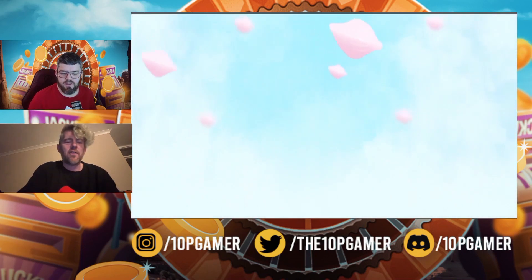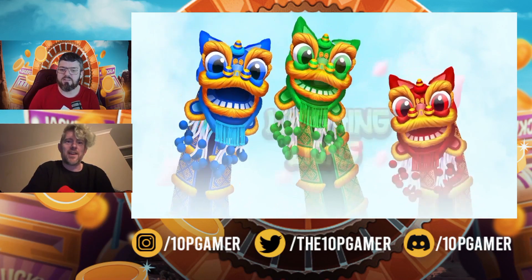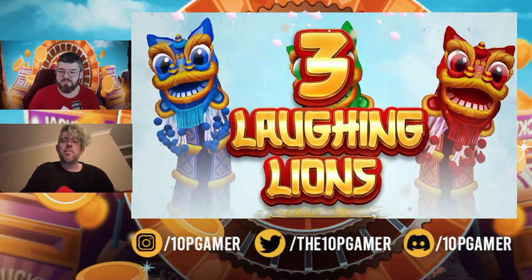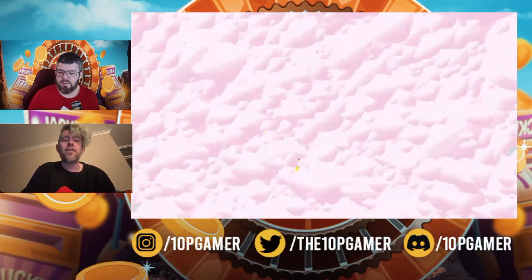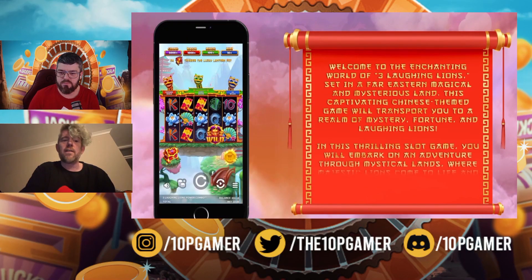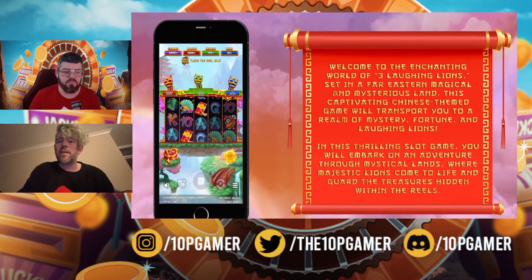This first game comes out on the 5th of February, which is tomorrow, and it's called Three Laughing Lions — not Three Laughing Cams, like I said earlier. It's a high volatility game, so it can be quite brutal, but I imagine it can be quite fun as well. It's a 30 to 75 line game, so it's got quite a lot of potential for moving around the lines, which is quite interesting.